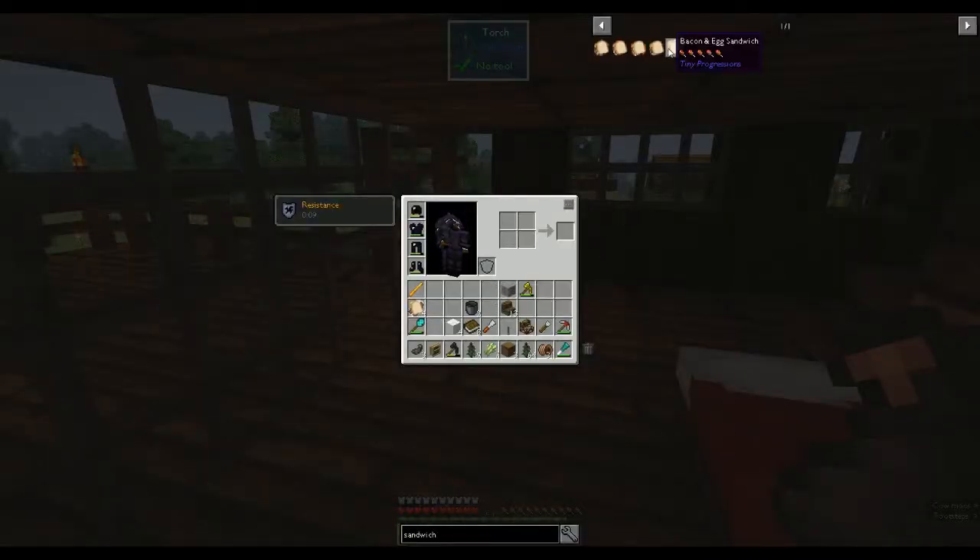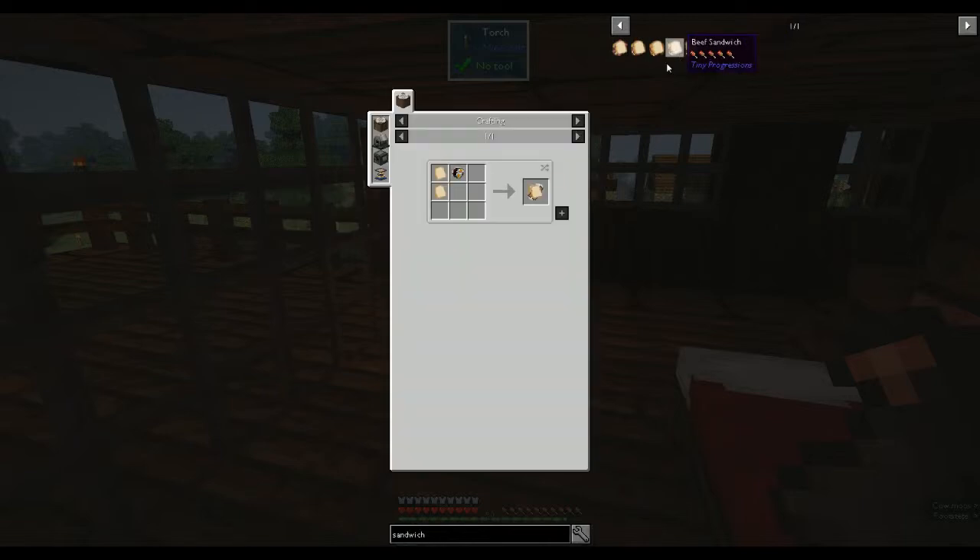I believe it's a Tiny Progressions mod and you can have a bacon sandwich, chicken sandwich, rabbit, beef, or bacon and egg. For some reason you can't have a mutton sandwich, which is a bit strange. For the bacon and egg, for example, you need two bread slices, which you get from putting a loaf of bread in a crafting table — that gives you 10 slices, which is probably better than real life.